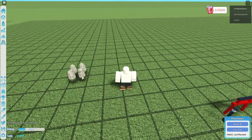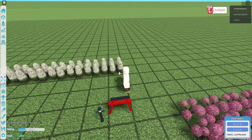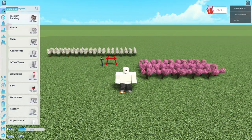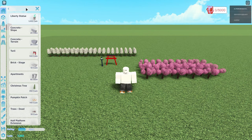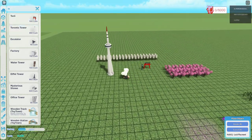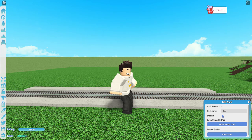The next achievement is Snowfall and to get it you just have to place ten snowy trees. This will unlock the Toronto Tower and a Canada Pacific train.